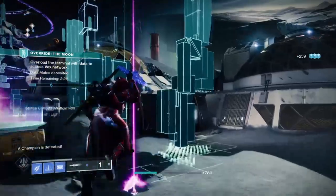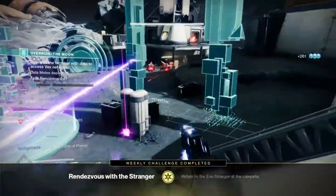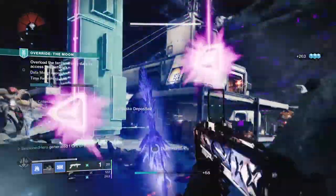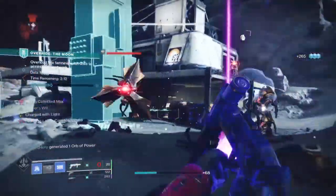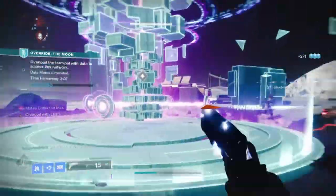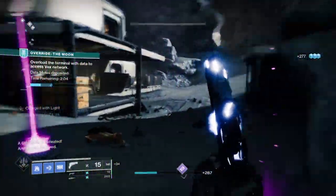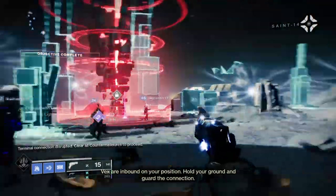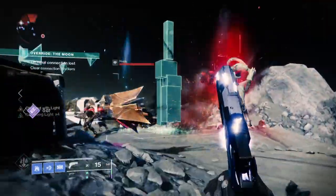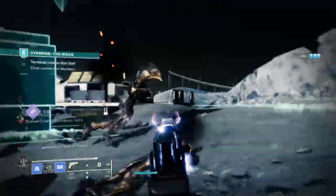As discipline and strength will be used a lot throughout the game, it's important to keep these areas afloat, however with Traveller's Chosen and stasis involved we don't need to go higher than 60 as it won't make much difference. Traveller's Chosen has pretty much covered what mods could do, allowing us to spec however we like. For strength, having mods such as Heavy Handed and Childhood's Light can go a long way every time we become Charged with Light — if we use our melee we can gain half our melee back, and with Tectonic Harvest and Whisper of Hunger in play we can get a full melee charge back within a second.